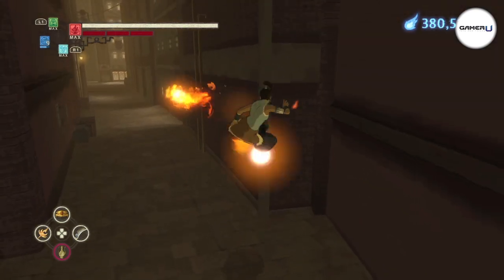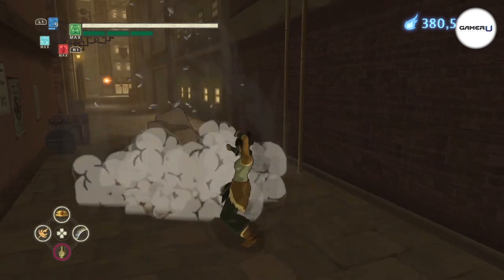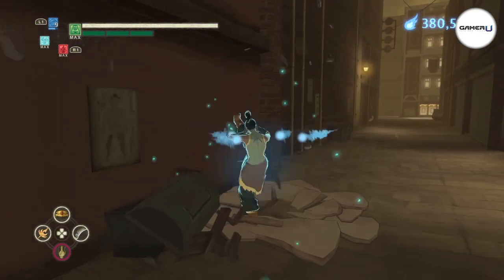Once you get all your powers back, you can start unleashing the full force of the avatar. Pressing square a number of times will start a combo. You can combo with any element.